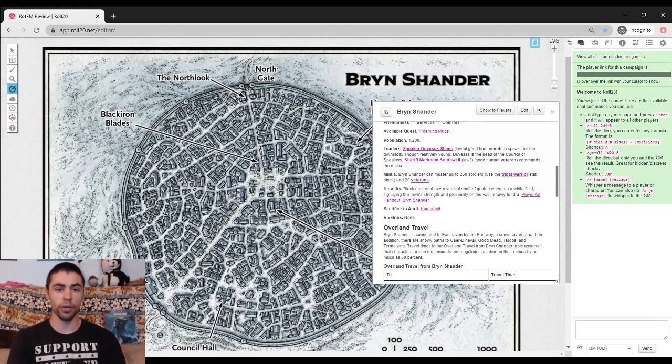We've got a sheriff running around the joint, Sheriff Markham Southwell — and once again, people you may recognize from Storm King's Thunder. The militia is freaking huge in this place. They can muster up a militia of 250 soldiers and 20 veterans. That's a sizable army.